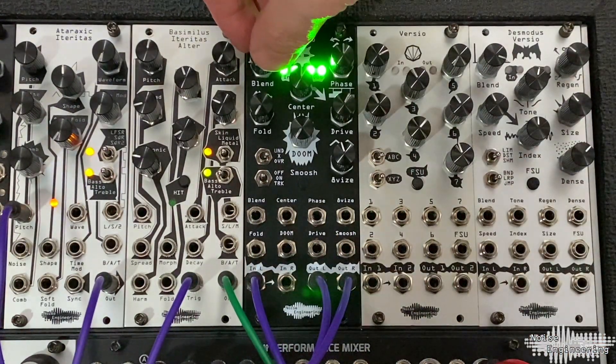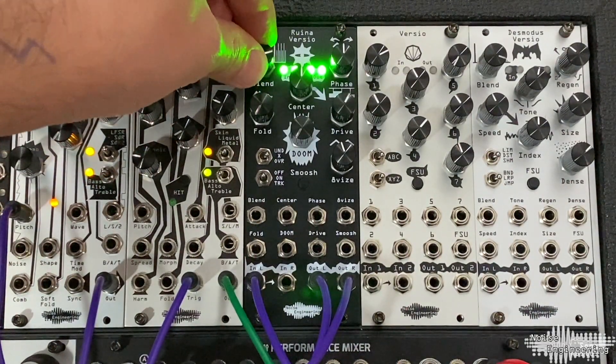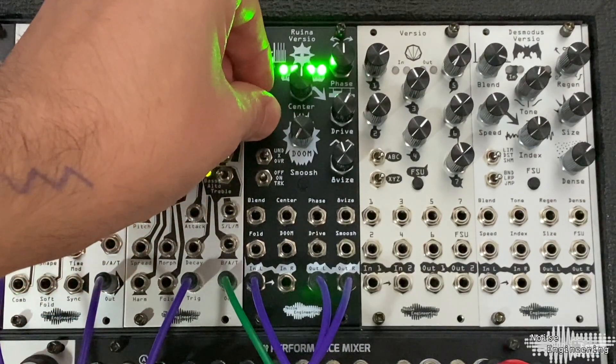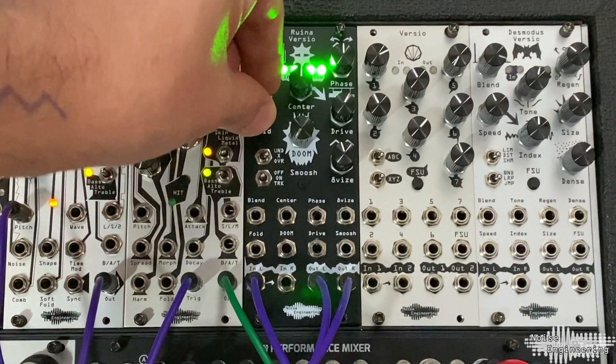Blend is your dry-wet balance. Fold is a wave folder based on Infinifolder that appears on many of our modules like the Basimilus Eteritas Altar.